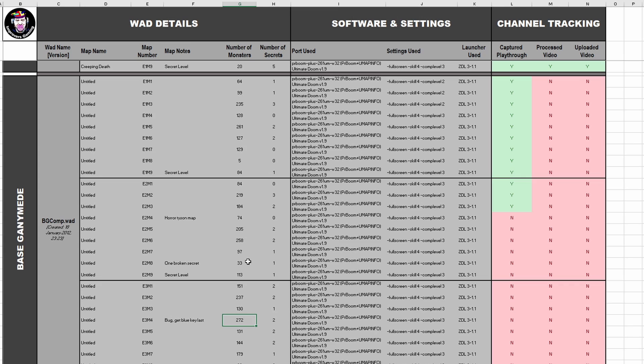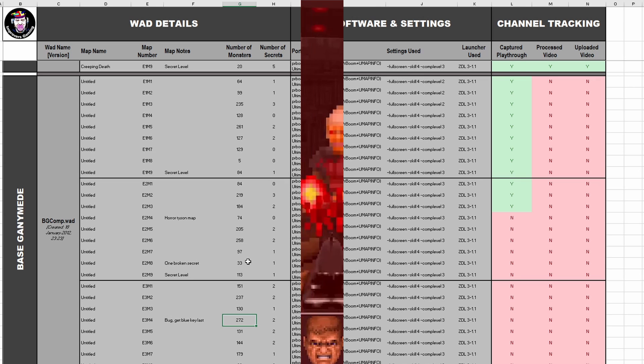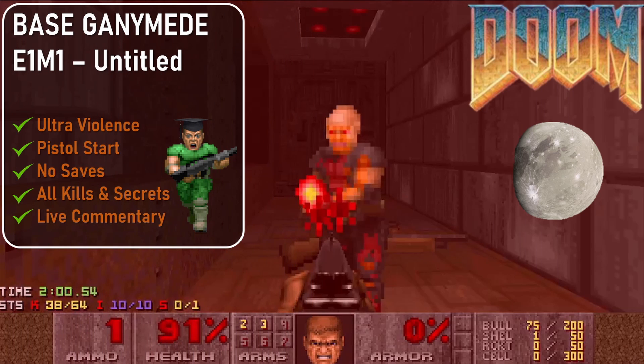The enemy counts are getting bigger, with a couple of levels approaching around 300 monsters. As I upload Base Ganymede playthrough videos to YouTube, look out for the familiar thumbnail layout — the WAD name, map number, and a picture of Ganymede, which is a satellite of Jupiter, just as a quick visual reference that this is part of the playthrough series.